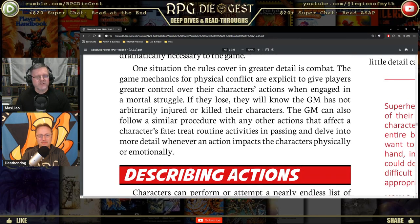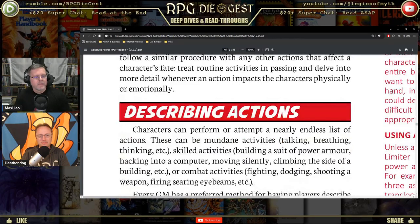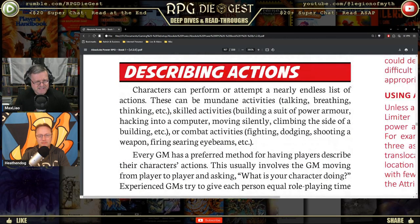Characters can perform or attempt a nearly endless list of actions. These can be mundane activities — talking, breathing, thinking — skilled activities like building a suit of power armor, hacking into a computer, moving silently, climbing a building, or combat activities like fighting, dodging, shooting a weapon, or firing searing eye-beams.